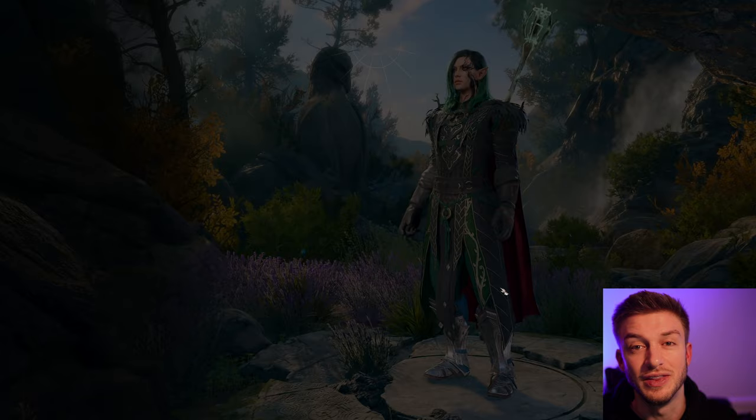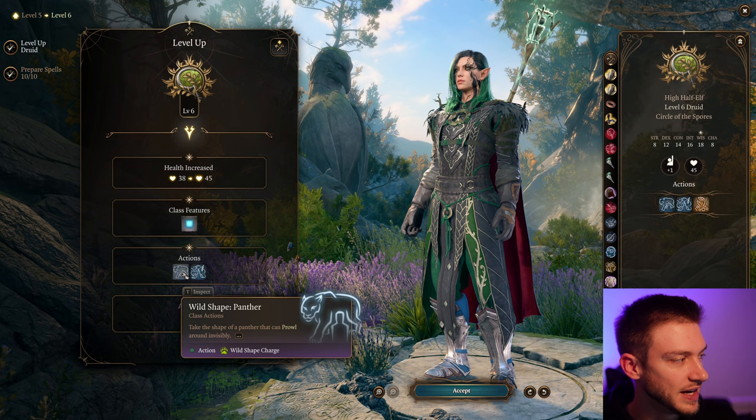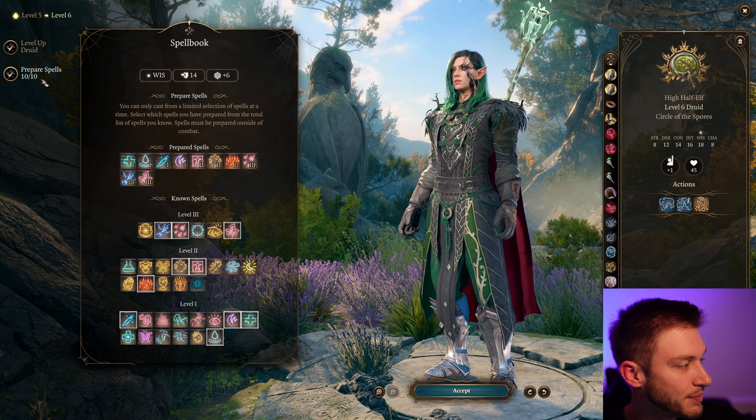Lightning and Cold damage always have a use on a team. The thing with Baldur's Gate 3 compared to D&D is the fact that we can use Lightning and Cold damage so much more freely with Create Water. At level 6 we get more Wild Shape forms, and then we also get Fungal Infestation, which lets us raise a Zombie from a corpse using a reaction. We can continue to keep drawing more creatures onto the battlefield.